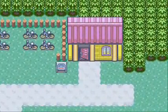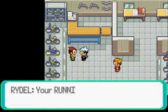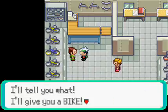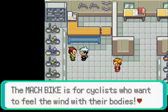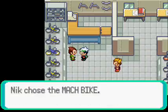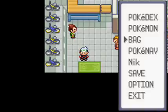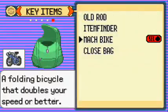You can already tell what it is from the outside with all these bikes in the bike shop here. Yes, we're gonna get a bike from Rydel. Now there are two kinds of bikes: the Mach bike is for going fast and the Acro bike is for doing a bunny hop. I chose the Mach bike like I always do. I'll probably actually have to come back and get the Acro bike. And I registered it with my select button.